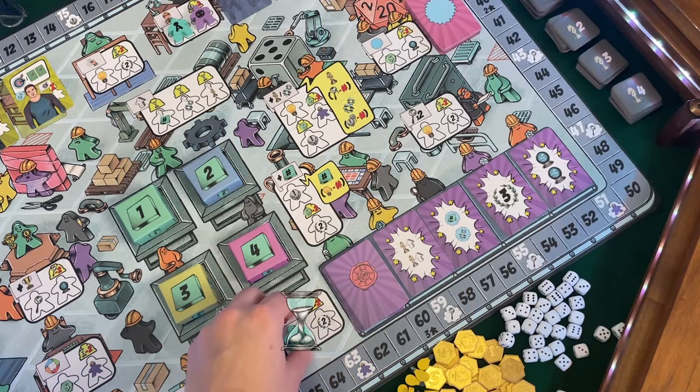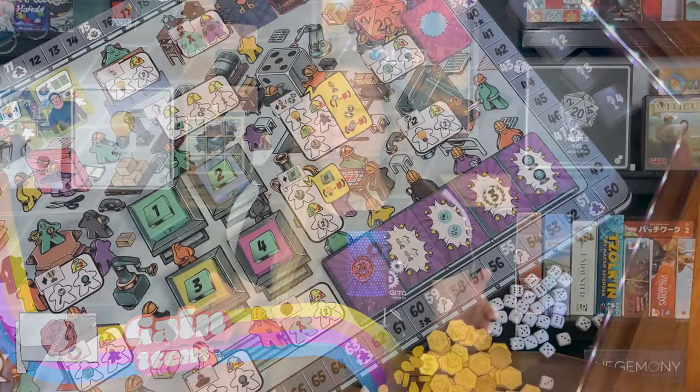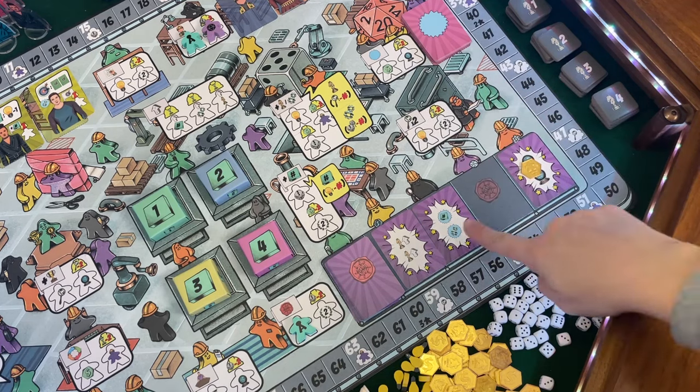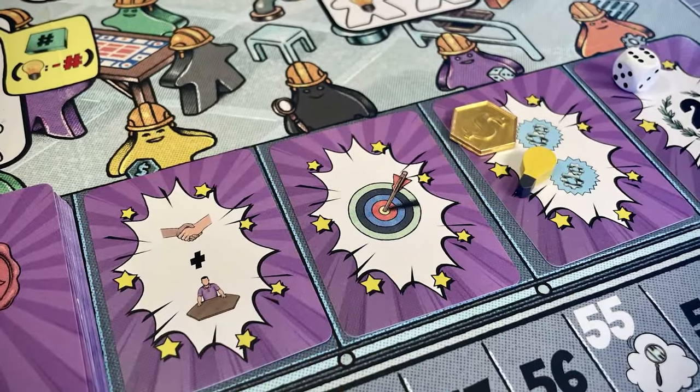The gain item action: each time you place a worker in one of these spaces, you can take any one of the four face-up item cards in the row. Like the specialist and freelancer tracks, only the far right item card is free of charge. To gain items to the left of this one, you must place a resource on each of the cards to skip over. If the item you choose has resources on it already, you'll also gain these. Item cards have benefits you can take at any point on your turn — simply discard the card to the bottom of the item card deck at any time during your turn and take the bonus indicated.